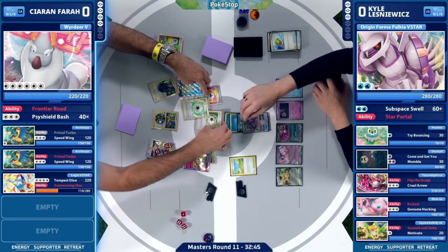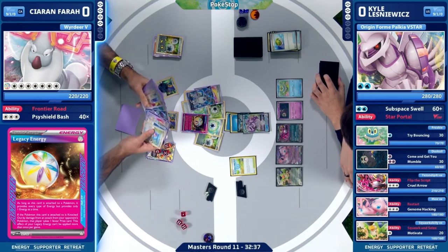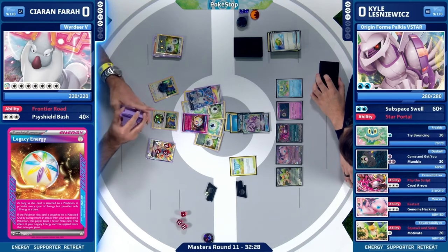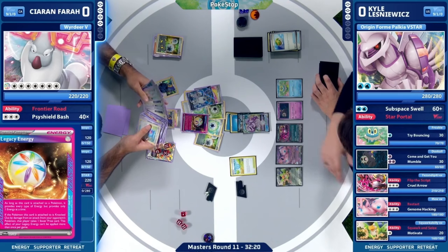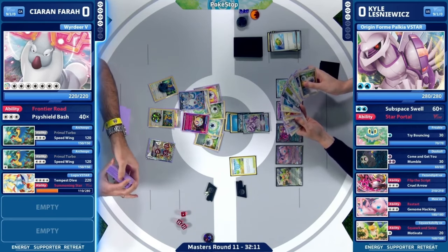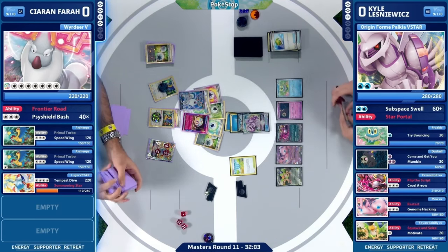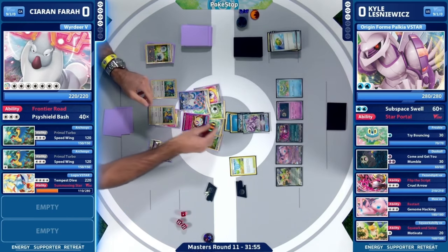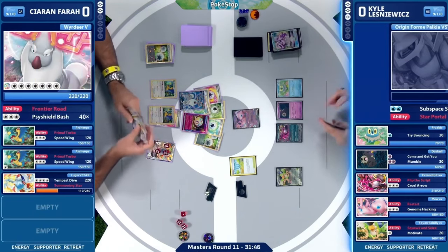It's a lot of energies in play — should be close to that knockout range, but all your eggs are in this basket now. You've got to figure it out from here, and you're susceptible. Weird Deer V is going to come into the active position. Its ability, Frontier Road, allows all of these energies to be shifted on to it, and then it's doing 40 damage for each energy attached. This is how you see this Pokemon take huge knockouts in these games. That Origin Form Palkia V-Star is 280 HP — so it's going to need quite a bit here from Kieran to be able to get there. Sometimes the energy placement is a work of art. We still have another Archeops to work with for this Primal Turbo.